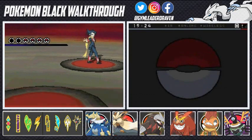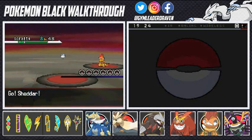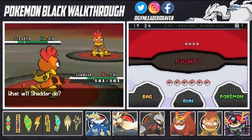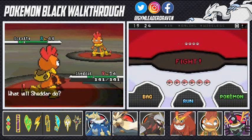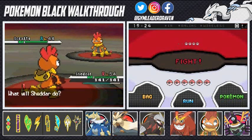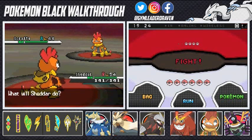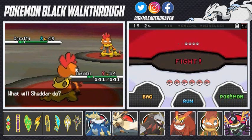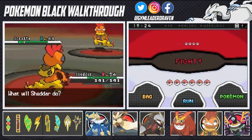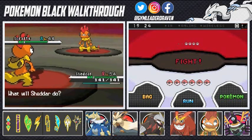Going up against Grimsley, the dark type trainer. He will be coming out with his Scrafty, and I'm coming out with Shedder, my Scrafty. Grimsley has four dark type Pokemon. He starts with Scrafty at level 48, which has the Moxie ability — if it defeats your Pokemon, its attack increases. It has Sand Attack, Crunch, Poison Jab, and Brick Break.